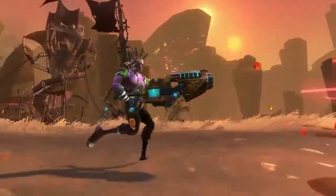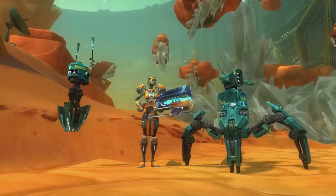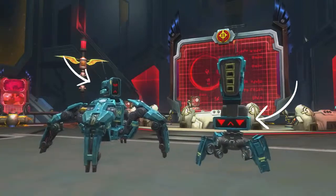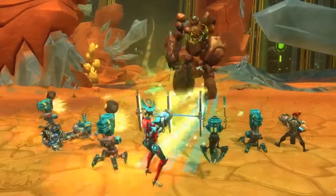Engineers come packing with heavy armor, launchers, bots, an exosuit, and a ShamWow. Yo dawg, we heard you like bots. So we put some bots with your bots so you can kill things while you kill things.